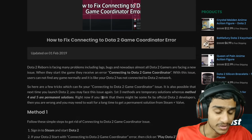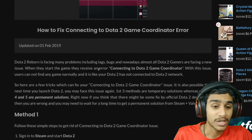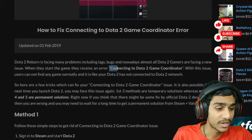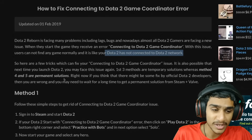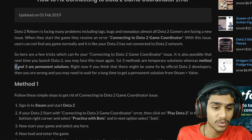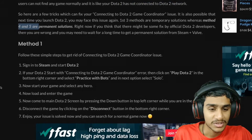Dota 2 Reborn is facing many problems including lags and bugs, and players are facing a new issue when they start the game — the error connecting to the Dota 2 Game Coordinator. Here are a few tricks you can try. The first three methods are temporary solutions and the fourth and fifth methods are permanent solutions.